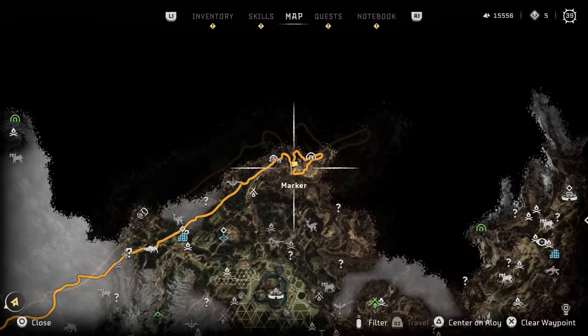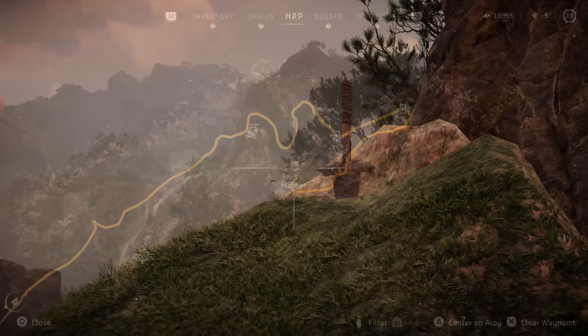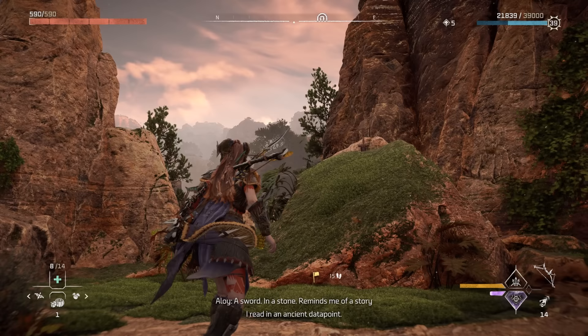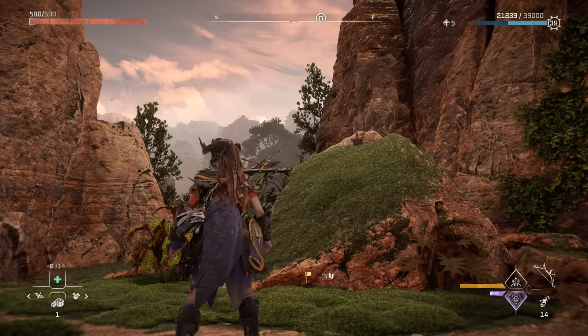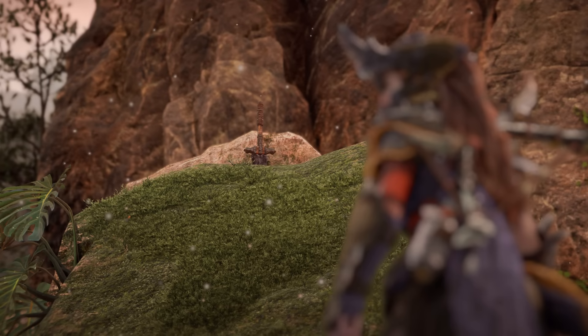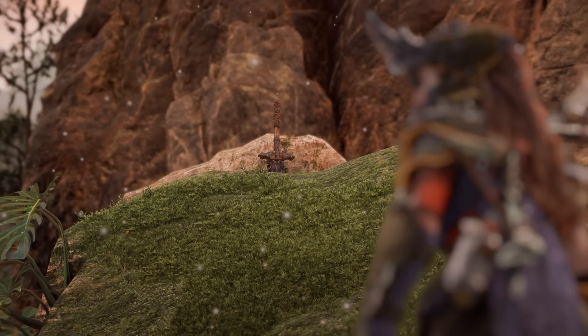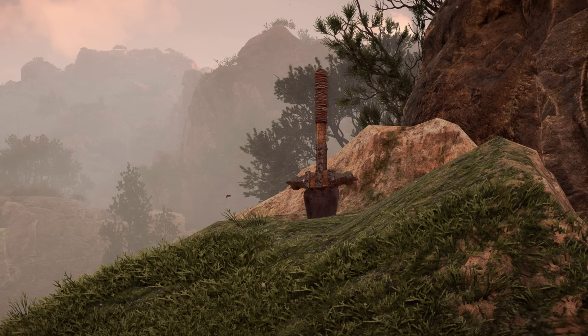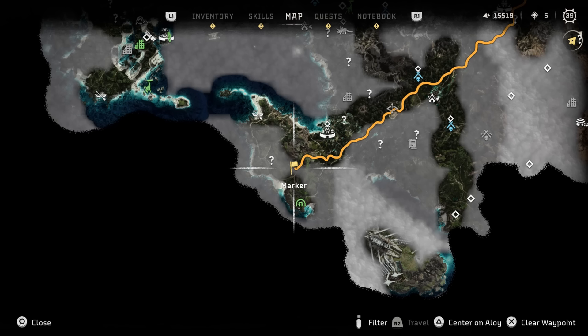Secret number five brings us to a location slightly southeast of River Hymn, where you can find the iconic easter egg of a sword in the stone, likely in reference to Arthurian legend. Over the years, the sword in the stone and Excalibur — King Arthur's legendary sword — have slowly become identified as the same weapon, though that was not the original intent. The sword in the stone and Excalibur are not the same, though it is a nod to the same thing. Either way, it's a cool easter egg.